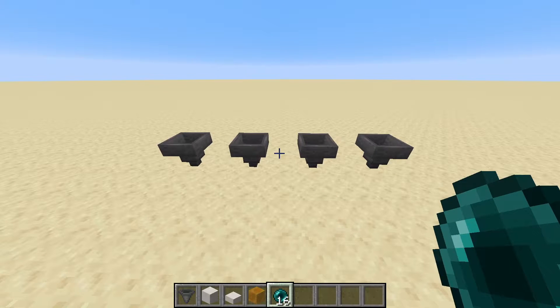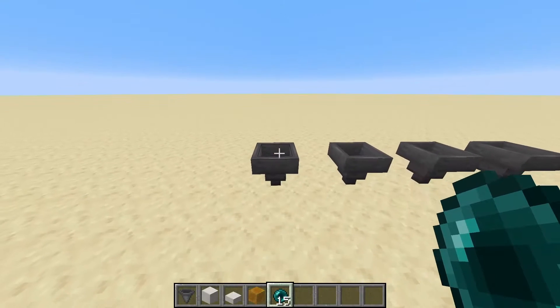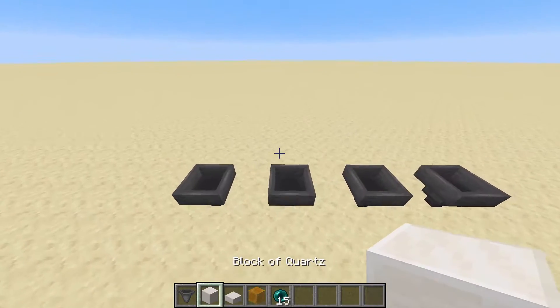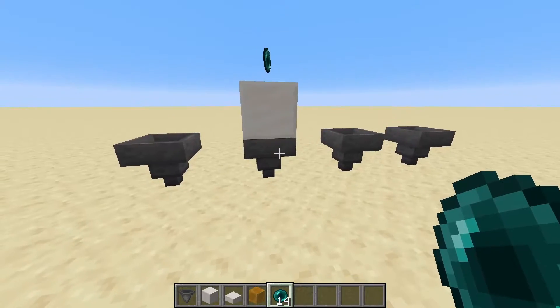The first function of hoppers is that they will suck up items that are directly above them. So if you go ahead and drop an item on top of this, it'll add it to its inventory — we can see that the enderpearl ends up in there. However, if we go ahead and place a solid block above this hopper, we can see that throwing our enderpearl on top, it does not actually pick it up.